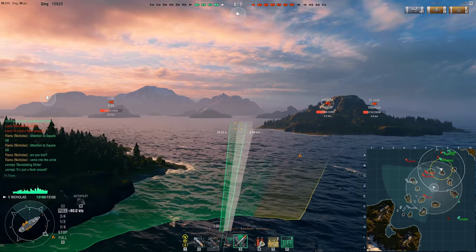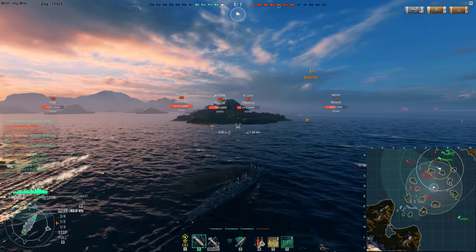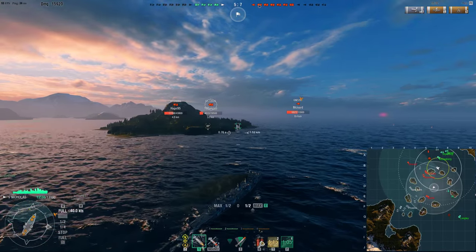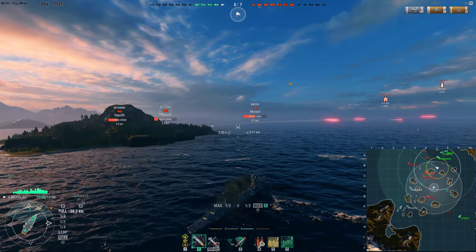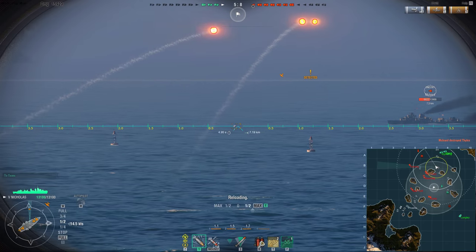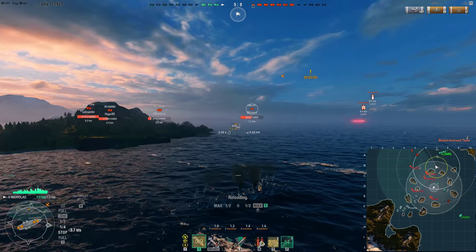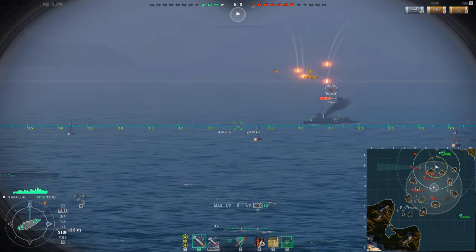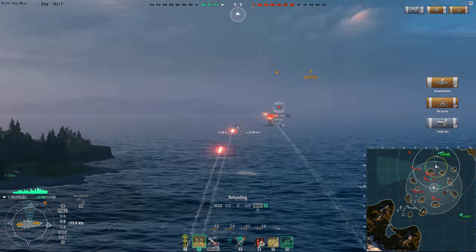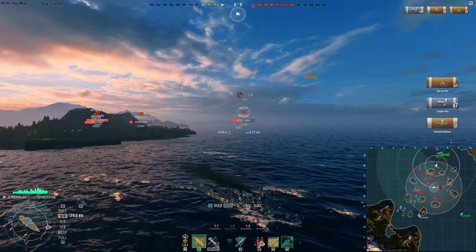Even with these short torps, you can do plays like I'm doing here — use your terrain to your advantage. I'm keeping the island between me and these two guys. Also, I was briefly spotted by a plane. I should touch on an important mechanic: if you're spotted by a plane and you shoot torpedoes, your torpedoes will be spotted the entire way from the point they were first seen all the way to the end. So any torps shot while a plane is spotting you will be wasted — they're so easy to dodge.